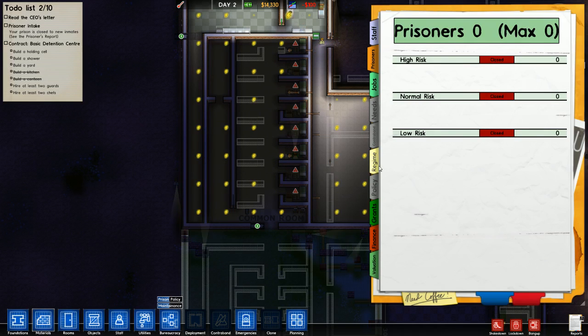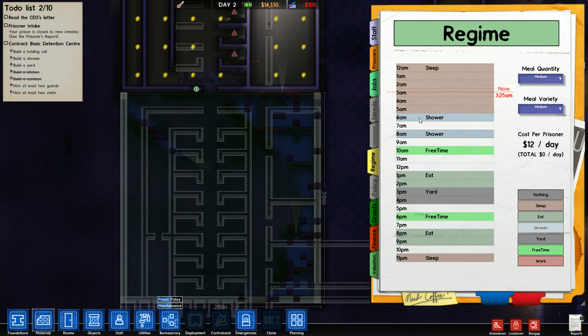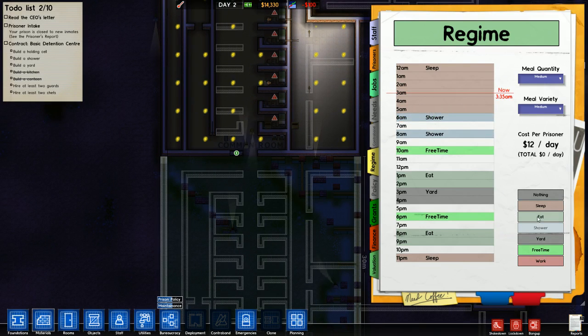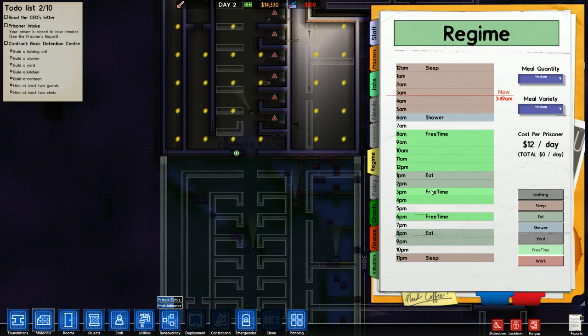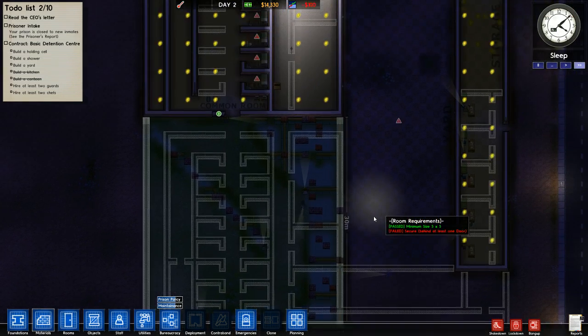Let's go ahead and think about what we want our regime to look like. Ordinarily I would want them eating earlier in the morning, so we would put an eat time at seven after I wake them up with a shower. If you just put free time, most of them will stay in their cell and sleep. So you wake them up with a shower, then have an eat time. We're gonna leave this midday eat time in here actually, because the prisoners come in with needs now and they get very cranky if you don't feed them. We'll move the late night eat down a bit, and we'll cut the meal variety down to low. That's what our prison regime is going to look like.